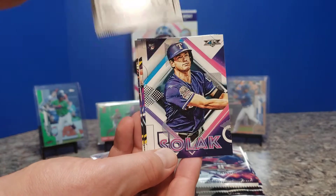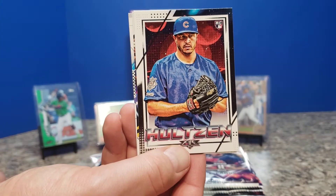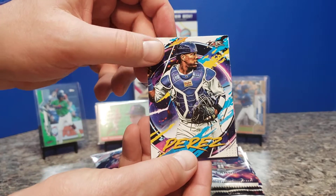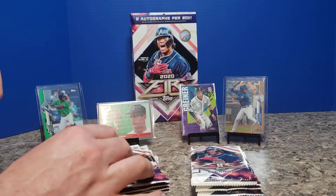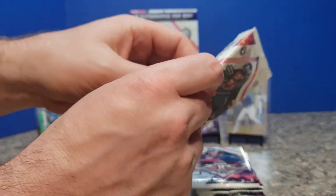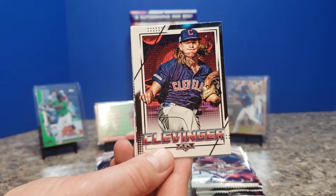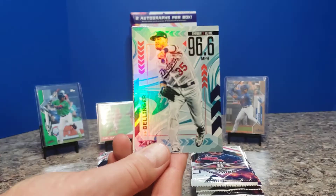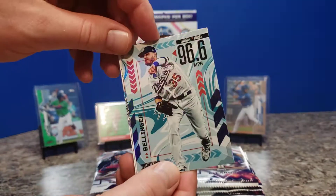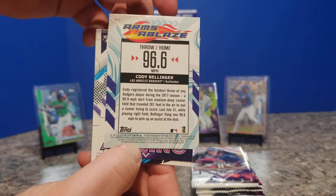The cards have a look like Far Cry 3 Blood Dragon, or any of the retro 80s/90s looks — fun enough. Whit Merrifield to start us off, Nick Solok rookie card, Trevor Baller with some crazy looking eyes. Danny Holtzen rookie card — pitcher for AAA Iowa in the Cubs organization. Salvador Perez and Aroldis Chapman. A few rookies there. We've got our first non-base card: Bellinger on a 'Throw to Hum' — 96.6 miles an hour — Arms Ablaze subset. Not numbered, but good.